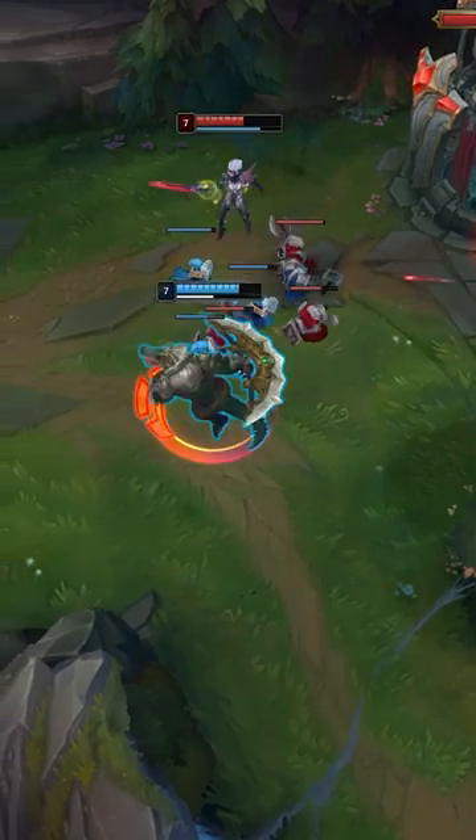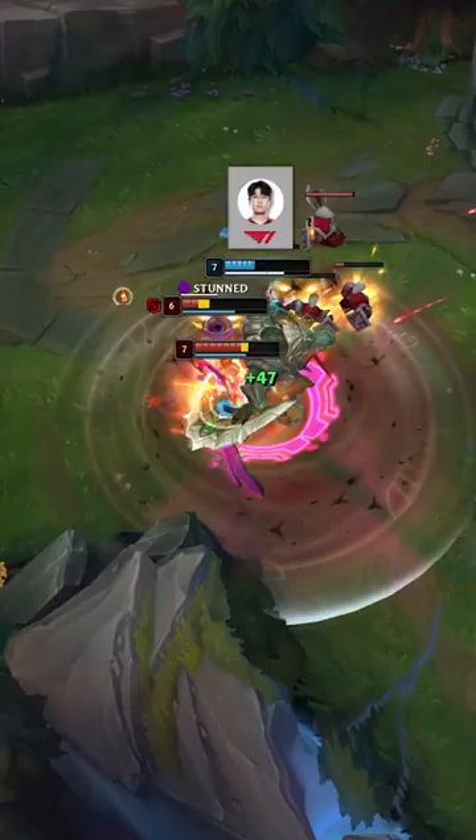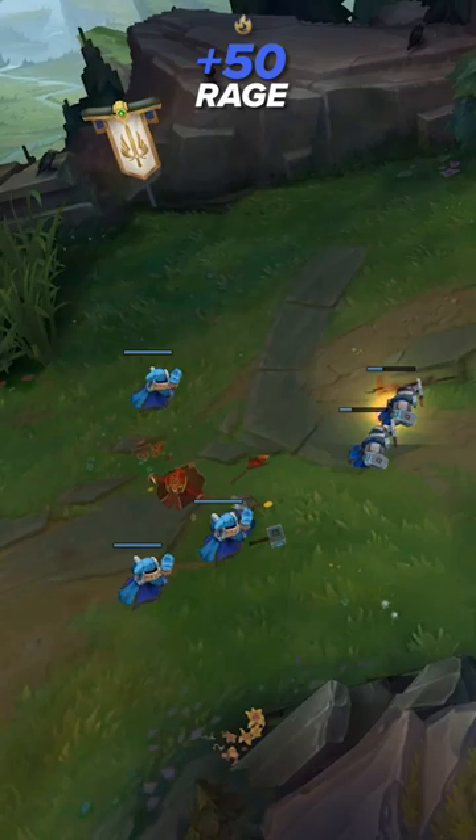Animation cancelling is what takes a mediocre champ like Renekton and makes him absolutely busted. Just look at this clip of T1 Zeus. After building up 50 rage to prepare for his combo, he feigns going back to his turret to recall, but actually loops back to the bush to cheese Swain.